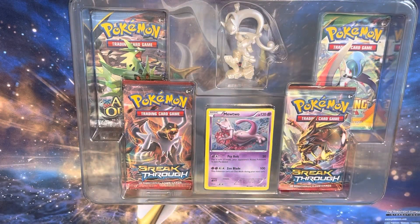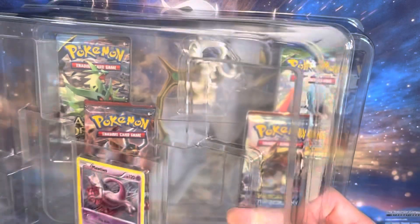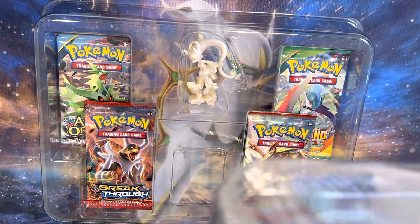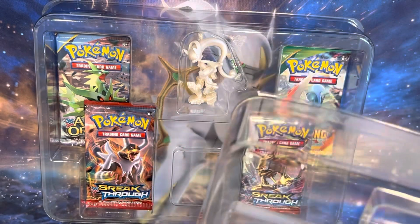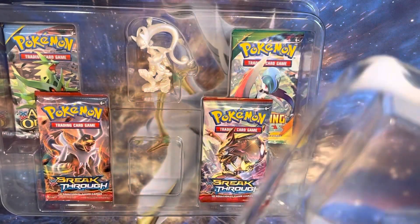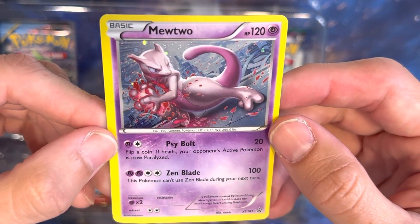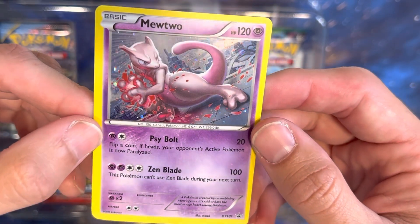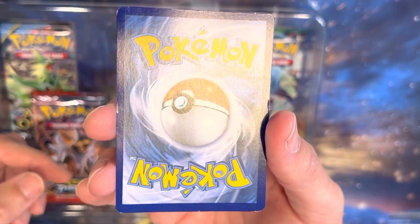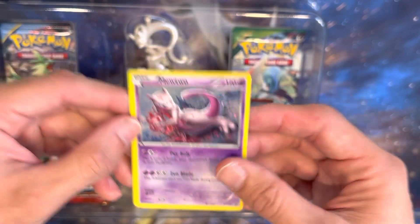I know this is worth a lot more sealed, but as you guys know, especially if you follow my channel, I'm opening whatever I want to open up, whether it's supposed to be sealed or not. Let's go ahead and try to get this Mewtwo out without damaging it, because the way they got it in here is actually pretty tight. Got it out. There it is — here is the XY Blackstar Promo Mewtwo. It's got a little bit of scratches, but those are manufacturer scratches. It's been sitting there for a while so a little bit of stuff on the edges, but overall for being from 2015, it definitely still looks nice.